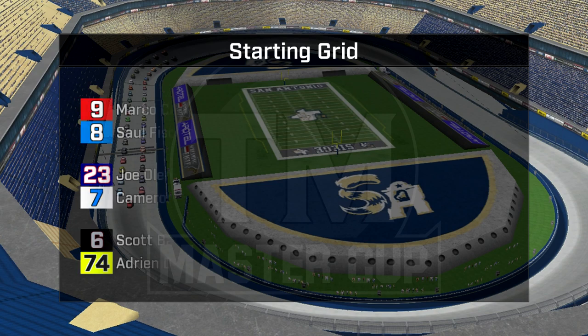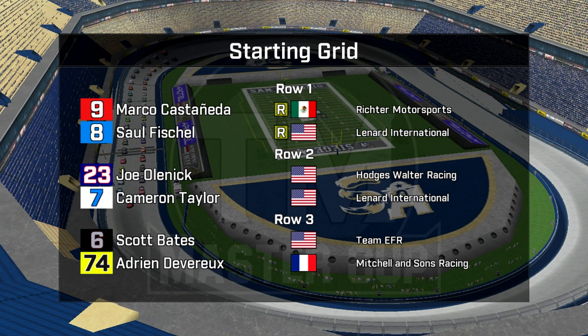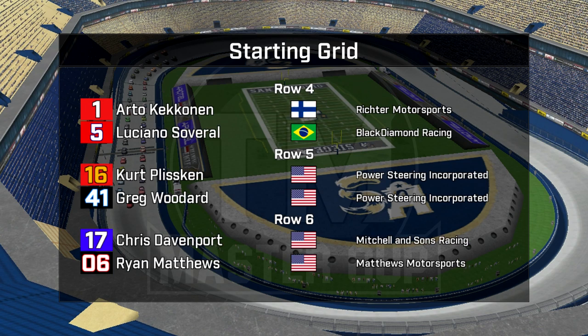Let's meet the starting grid. On the front row, the least experienced front row in the history of the series: Marco Diaz-Castaneda and Saul Fischel, both rookies. One start between them. Joel Ennick and Cameron Taylor head up row two, both former teammates. Row three: Scott Bates and three-time champion Adrian Devereaux. Row four: Arto Keckin and the reigning champion in car number one, Luciano Savaral in car five. Kurt Plissken and Greg Woodard are teammates on row five.